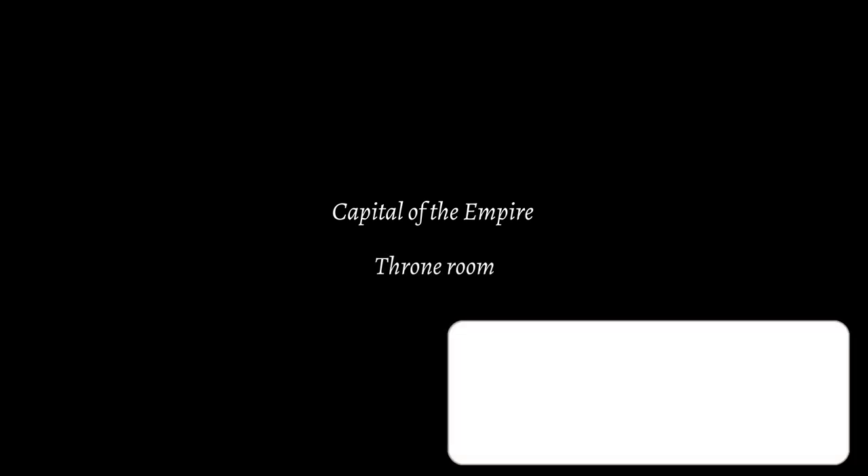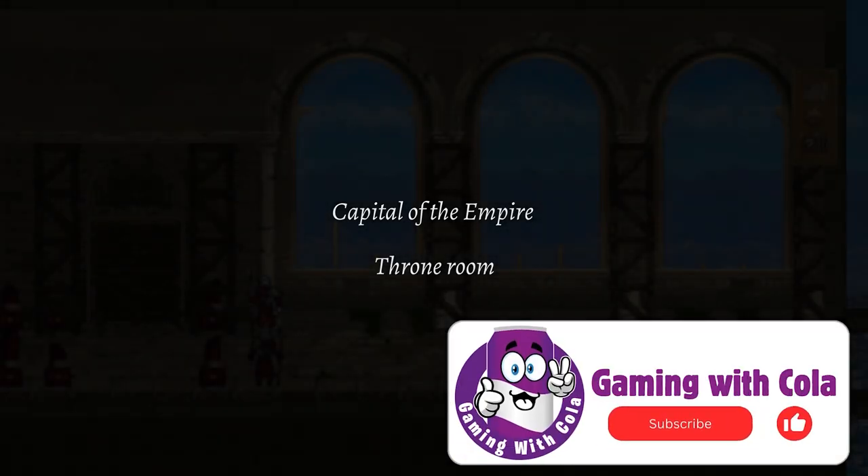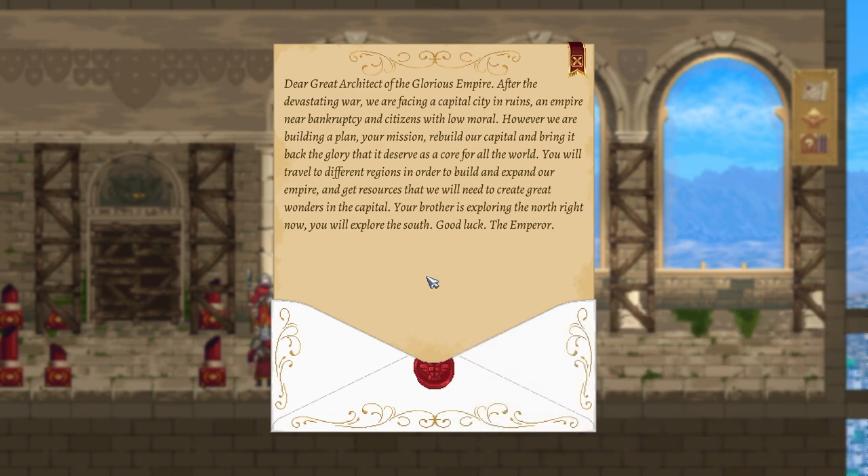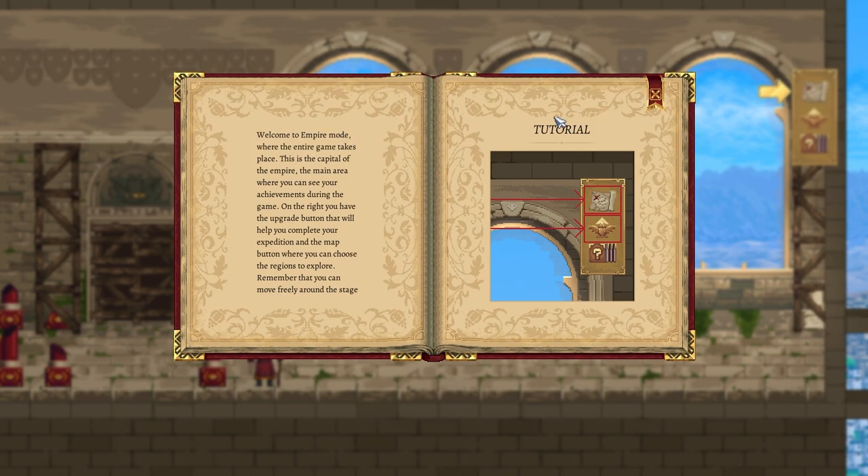Are you sure you want to proceed? Yes I do — I know how to work this game, it's totally fine. Capital of the empire, throne room — oh cool, we got a part of the story now. If you guys want to read that go for it; I've decided I'm not going to read stuff because I'm really bad at it. Tutorial — yes — we're basically in the empire mode, awesome.